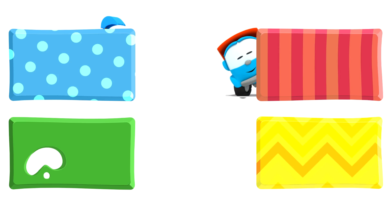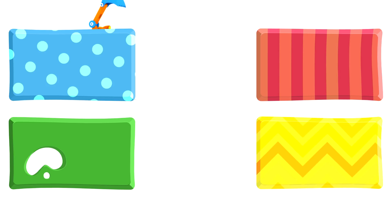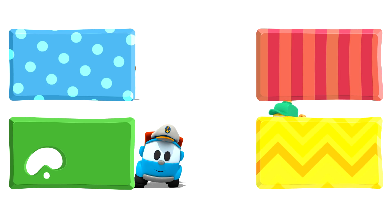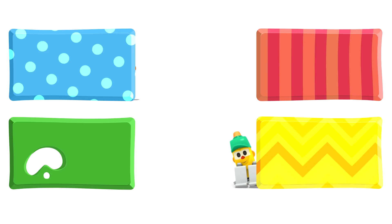Look! Leo, Lifty and Scoop are hiding behind some rectangles. They are going to watch the wall again — catch some new cartoons. And you, choose quickly. Click on the rectangles. Quickly, before they disappear!